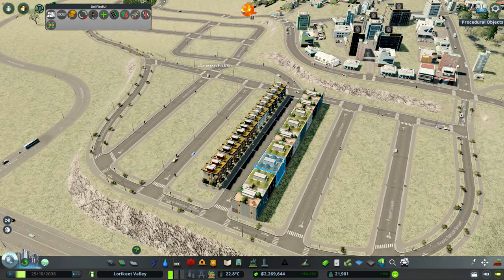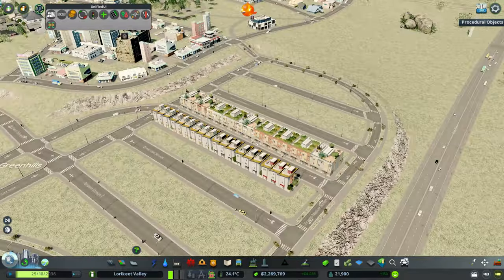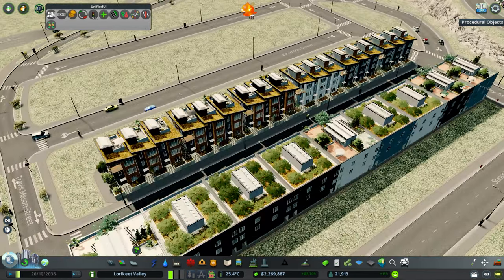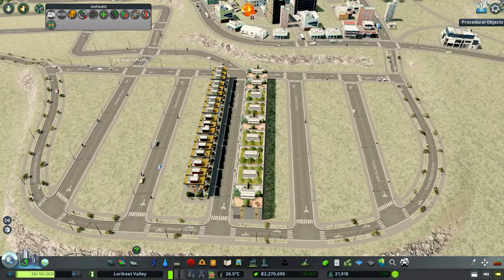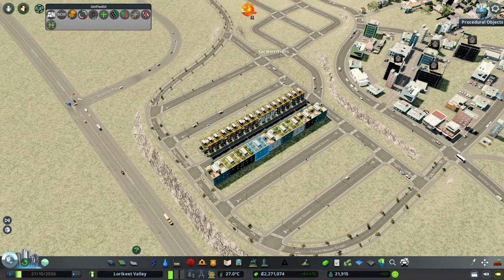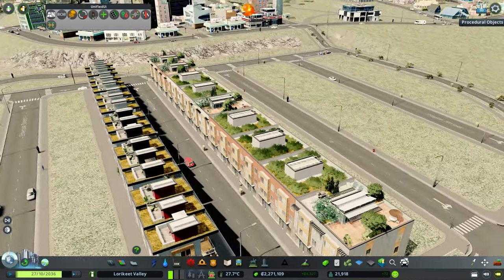I've been having a play around and I've decided I might just plop some buildings down. I'm not sure why they're not placing by default because I've got them in a theme and a theme is applied to this district, but I really like these little townhouses. So what I'm thinking we're going to do is have a little node of our sort of medium density residential - and yeah, I think it looks really nice.